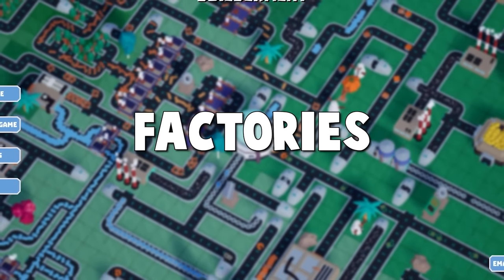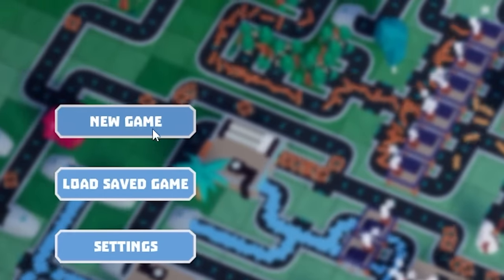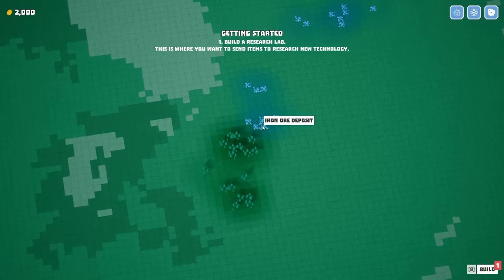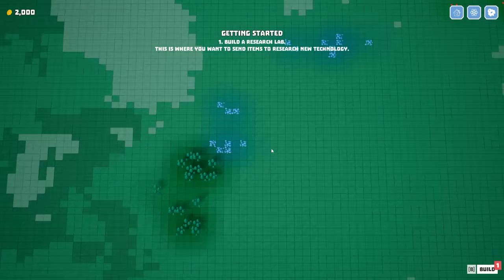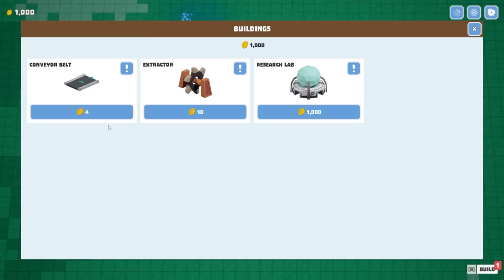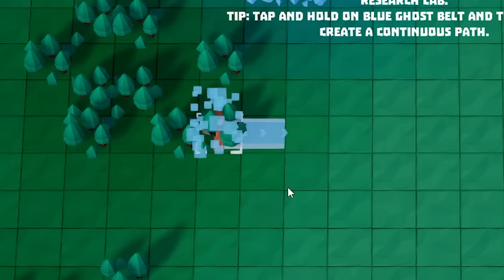Well, this looks exciting. Building gigantic factories on alien planets — new game time. We'll start by flying in slowly into this nice forested wooden area with some nice iron ore deposits. That's great because those are the first resources we need. We're going to plop down a research center and then we'll build a beautiful tiny extractor.